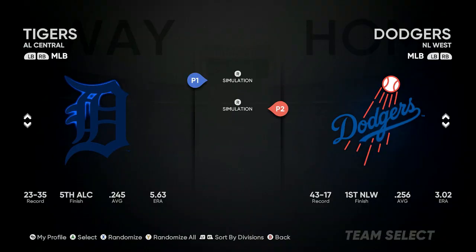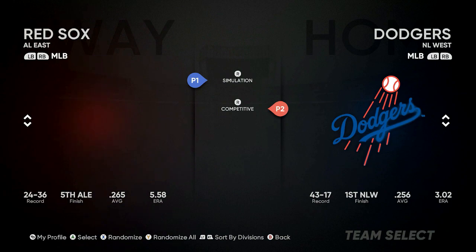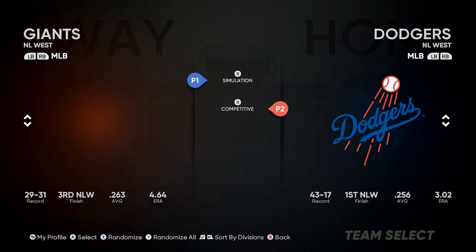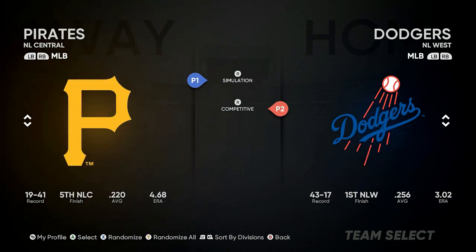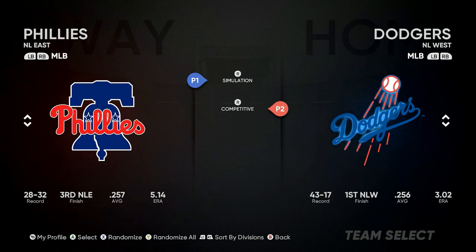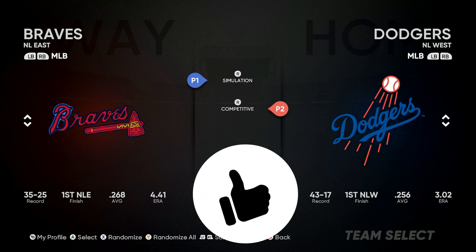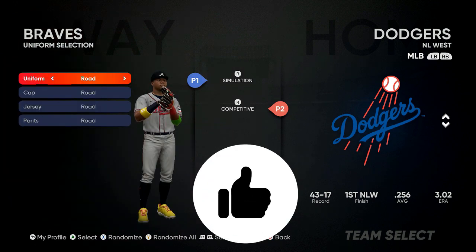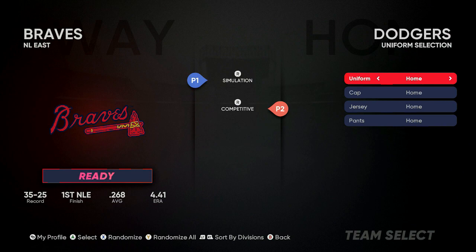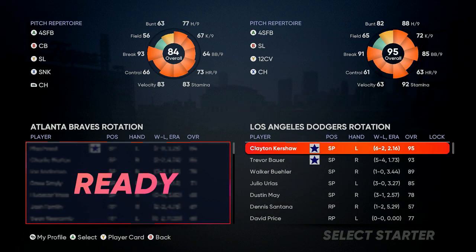Welcome back to the channel. Today we got some MLB 21 tips on how to get max level in about two days. In those two days you're gonna get a lot of free packs and a lot of free diamonds that will make 90% of your teams, especially if you have no money spent like me. I showed this breakdown a couple days ago but today we're gonna go more in depth on exactly what to do.